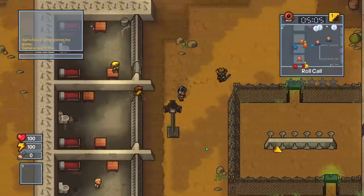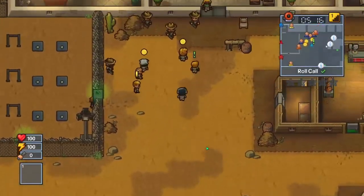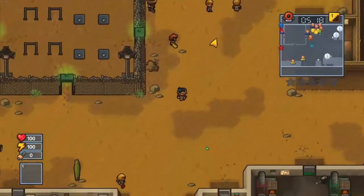The first way to escape is called Perimeter Breakout. There's a lot of ways to do this, but I'm going to tell you one that you can do in just a couple of minutes. Just note that this is multiplayer only, so you'll need to have a friend to do this.